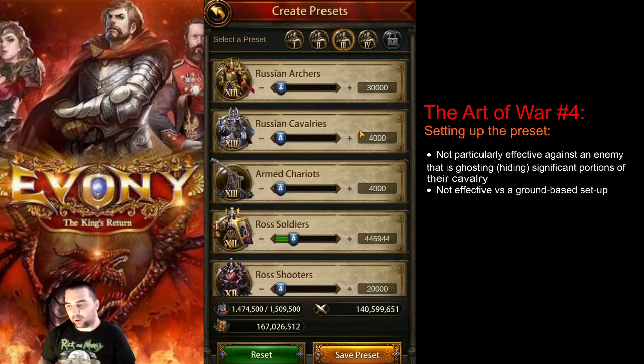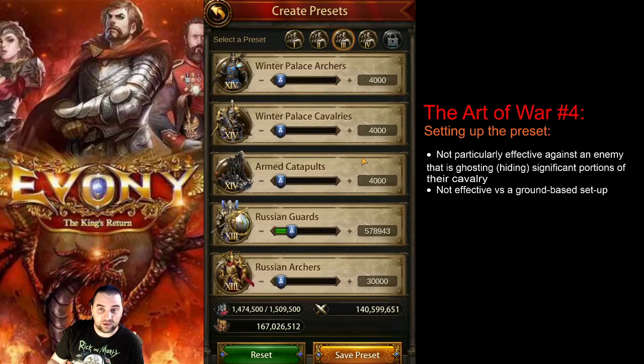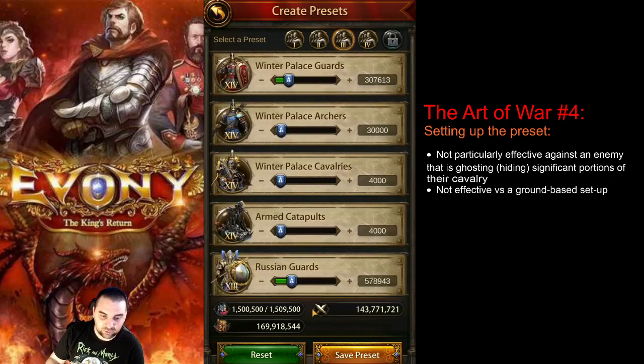Now you might ask — I thought this was a ground march? Yes, it is. But the reason I have these archers is because if the enemy does have cavalry, even in small quantities, those cavalry are going to do a lot of damage to my ground and slow them down. So if I'm able to wipe out smaller layers of cavalry, I want to do so. I want to have enough archers that they are going to be able to wipe out any cavalry. I'm going to increase this — maybe 25,000 to 30,000 — to compensate for the idea that I could get slowed down by the cavalry of my opponent in tiers 10 through 14.